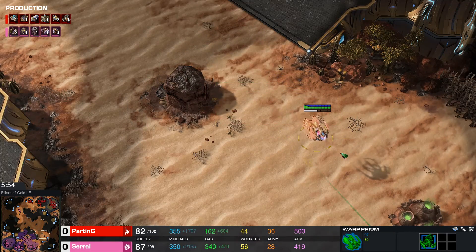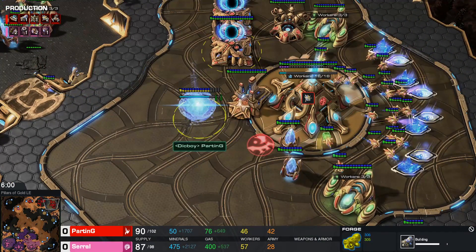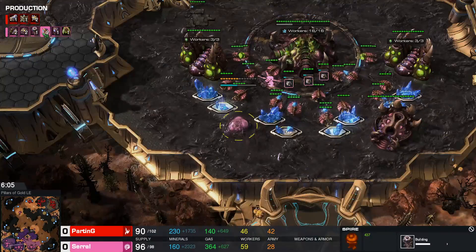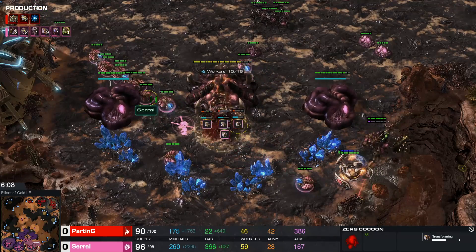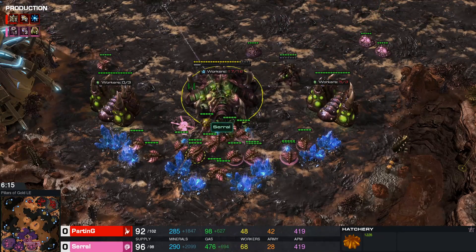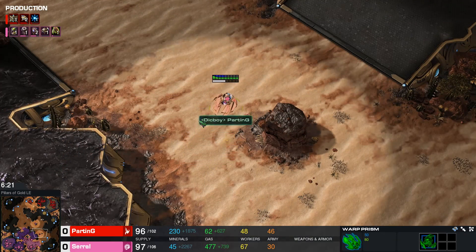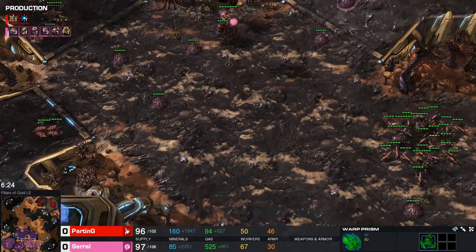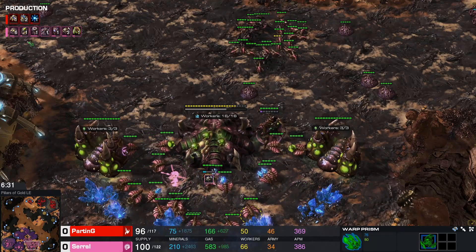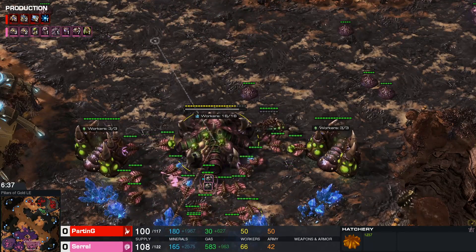I don't understand why we're not seeing any type of prism speed — that makes this drop so much better. We're going to see Blink as a follow-up, as well as plus one. Worker production continues here for Parting, and so it does for Serral with nine more workers being pumped out. He gets absolutely nothing done here. I love that he's also doing some damage on the hatchery every time. I wonder how many shots you're going to need to actually clear a hatchery — maybe ten or so? If you have two disruptors, you only need five, and then hope that no transfuses will be used.